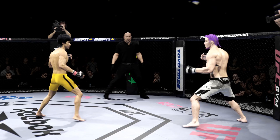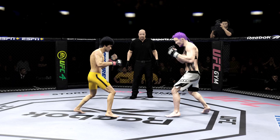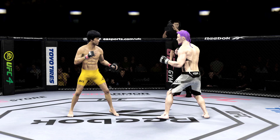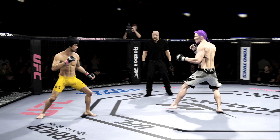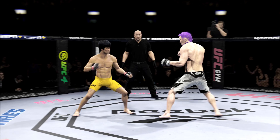Nice combination. He's got him hurt here. Checks the light kick. Two minutes now to go in the opening round. Good punch, Lance. Perhaps a sign of things to come as he lands a kick there. Nice kick landed by the jump. A couple of chins here being tested early. That shot is blocked by Lee. He's cutting him down to size with these beautiful leg kicks.